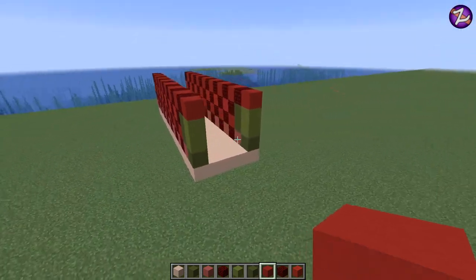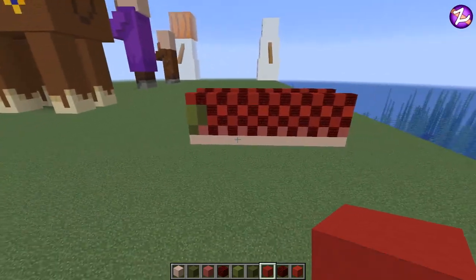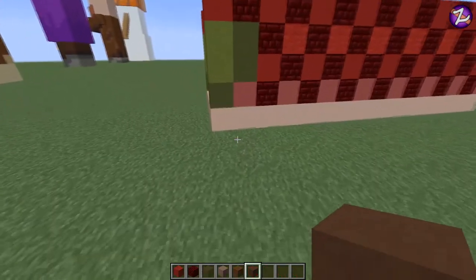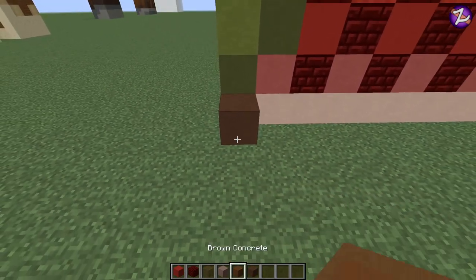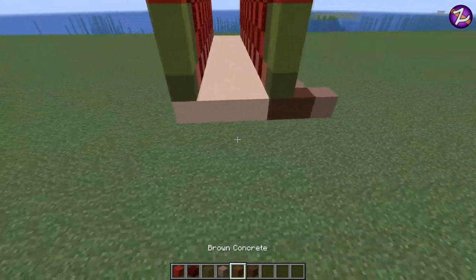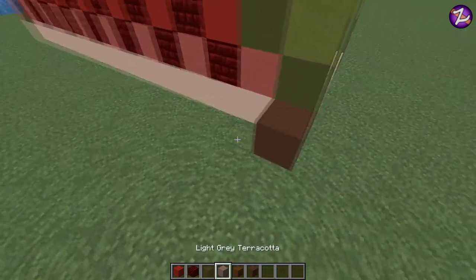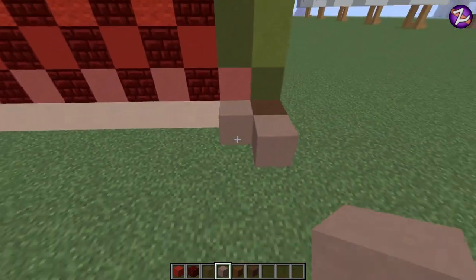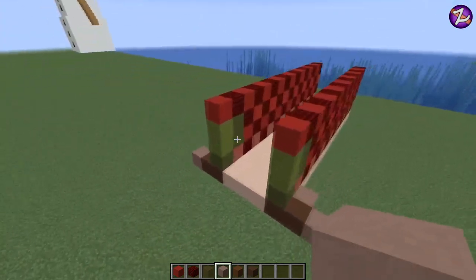Now using your brown terracotta, smash out that block, place one there, then light gray terracotta there and there. It should look something like that from the front. We do it again: two brown terracotta like that, then two light gray terracotta like that. There we go — those are the little front fins of this little baby.